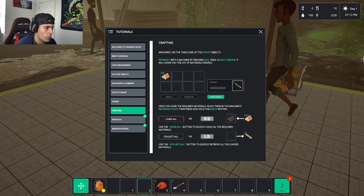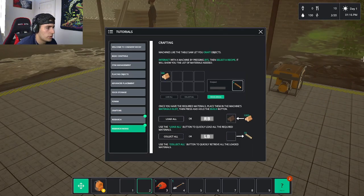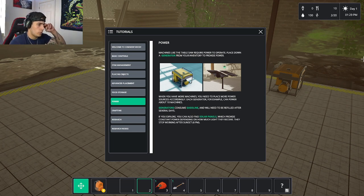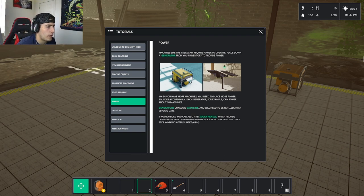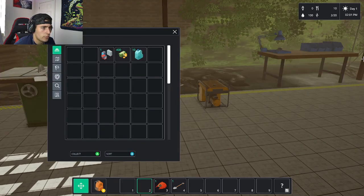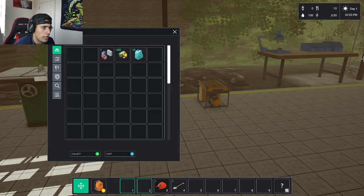The power tutorial explains: machines require power. Place a generator from your inventory to provide power — each generator can power about 10 machines. Generators consume gasoline and will need to be refilled after several days. You can also find solar panels while exploring, which provide constant power based on light received but stop working after sunset.